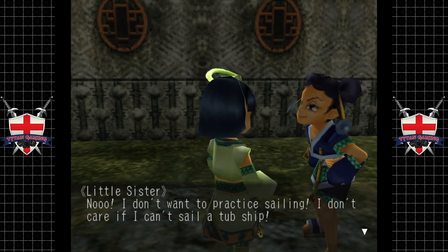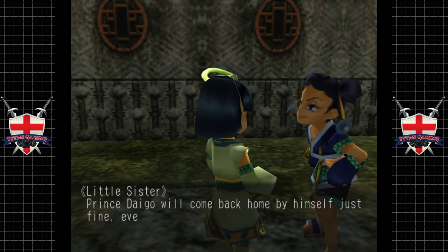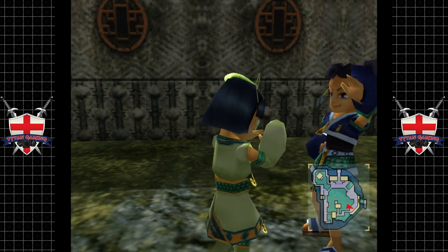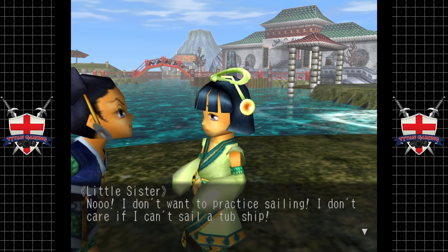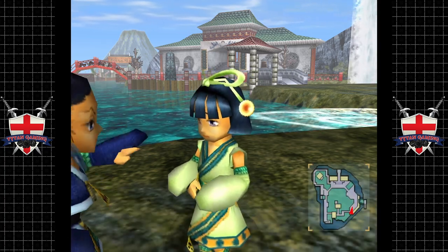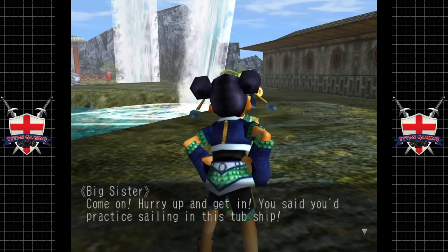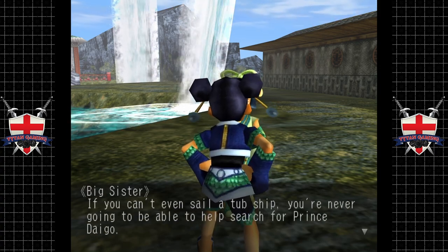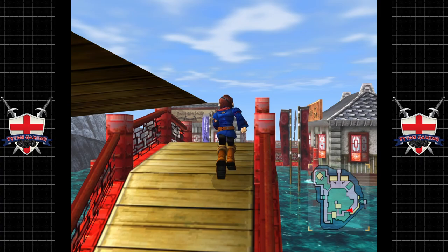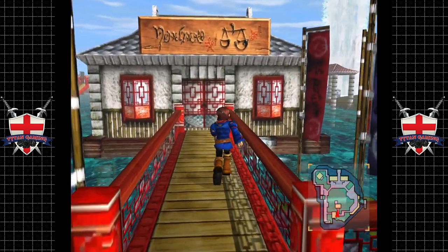I don't want to practice sailing — I don't care if I can't sail a tub ship. Prince Daigo will come back home by himself just fine even if I don't go searching for him. You should have some fun in a tub ship! Can we talk to the other one? Come on, hurry up and get in. If you can't sail a tub ship you're never going to be able to help search for Prince Daigo. Yeah, good luck with that guys.